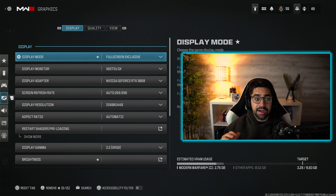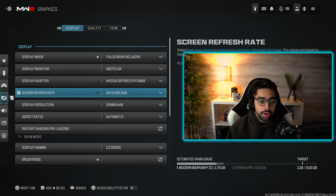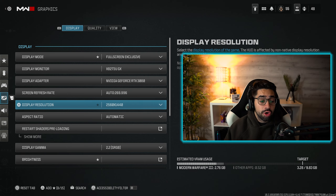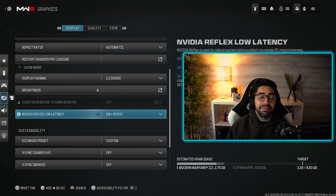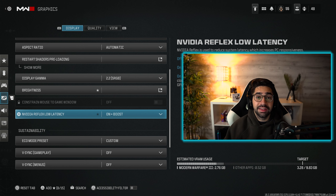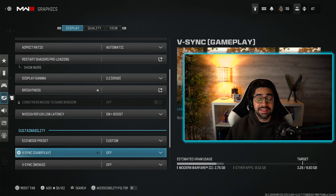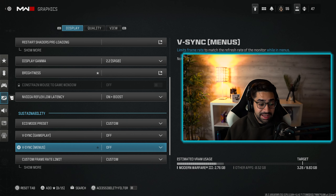Starting off, we're going to be showcasing the best graphics settings for both console and PC players. Console players will have fewer settings, but just follow along. For display mode, you want to play on fullscreen exclusive — this will give you the max frame rate. For refresh rate, set it to whatever your monitor supports; I have it on auto which pushes 270. Resolution should match your monitor, whether that's 1080p or 1440p. Aspect ratio set to automatic. For NVIDIA low latency, I have this set to on plus boost, which gives you max frames while decreasing the response delay between what you're clicking and what you see on screen. For V-sync, you want both set to off — they will actually mess up your frame rate.